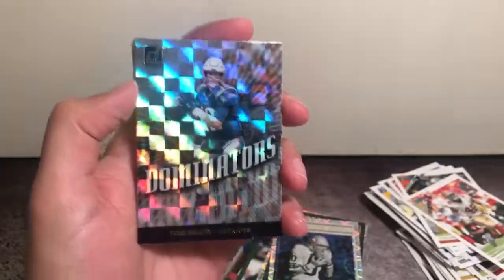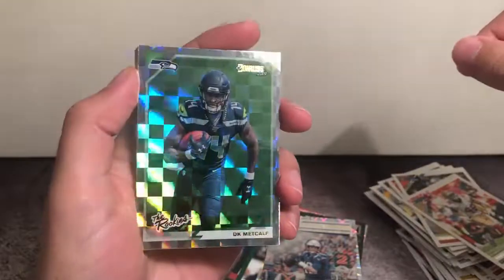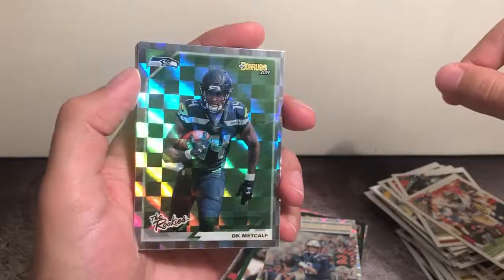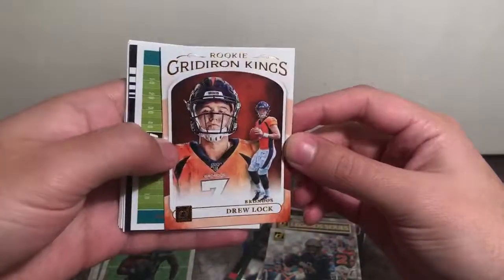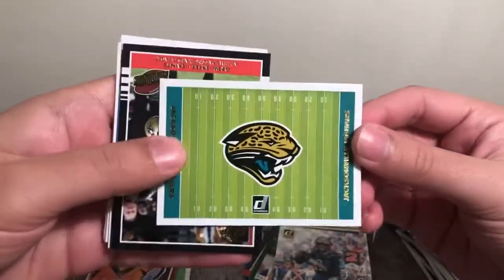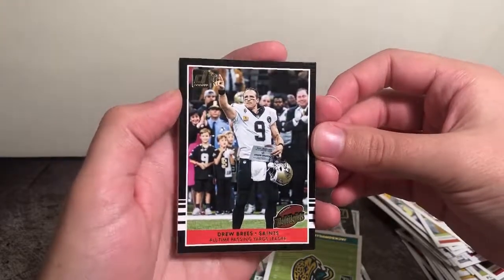For our Dominators, we have Tom Brady. Man, we hit big on the QBs in our Dominator inserts. Very nice — there's always demand for TB. The Rookies — DK Metcalf. Awesome. Our Rookie Gridiron King's canvas is Drew Lock. Not bad. Here we have a Jags schedule. Our throwback is Drew Brees — all-time passing yards leader. Very nice.